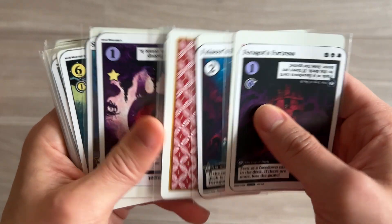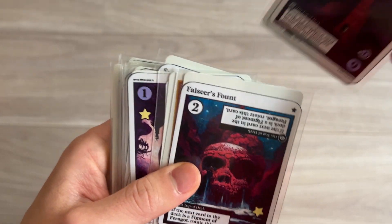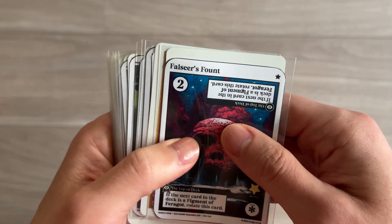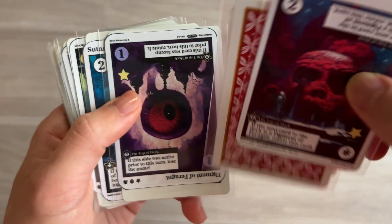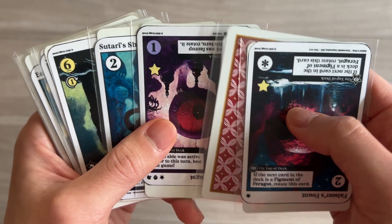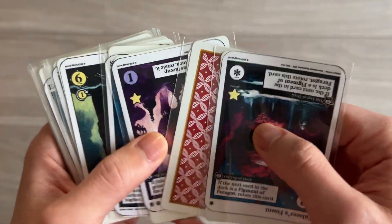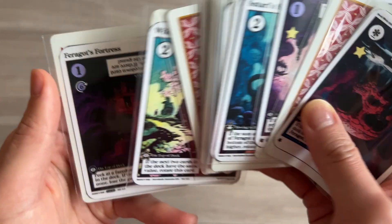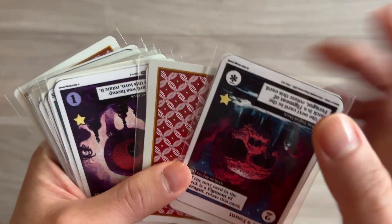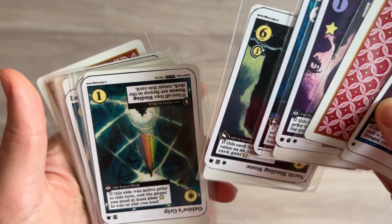This one would give me a star because the next card is a Figment of Faragat. I'll peek down and look at this - oh, that's a Figment of Faragat! Holy moly. So I'll do a one right here and then Falseer's Fount - if the next card in the deck is a Figment of Faragat, rotate this card. It is right there, but also right here, Figment of Faragat. So now I get to rotate it and it's any value. If I do a one, this Figment of Faragat has a value of four. So if I do a four - one, two, three, four - and it ends the game.